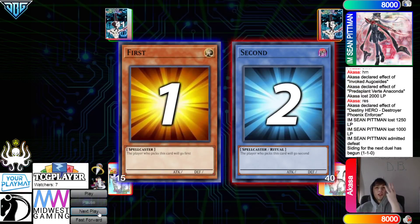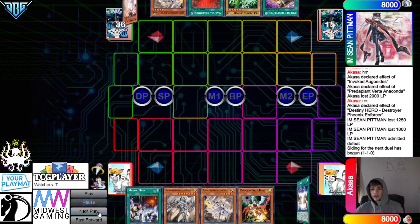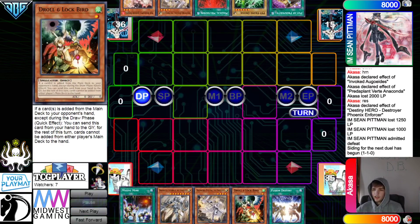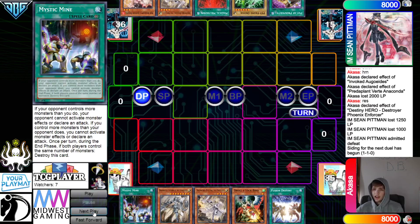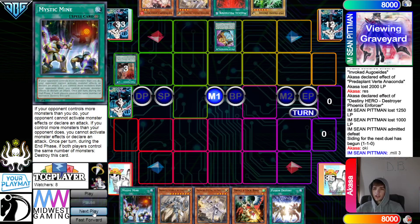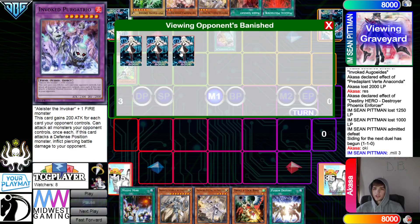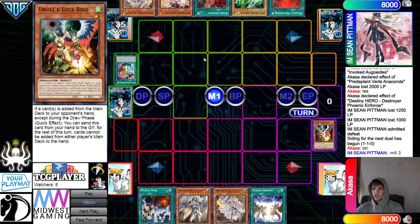Moving into Game 3 — Sean Pittman decides to go first. Opening hands: Mine, Knight, Ecclesia, Droll, Fusion Destiny, Prosperity, Driver, Meltdown, Ecclesia, and Ash. Prosperity looks at three and grabs Nadir Servant, then puts the rest back. Then activates Droll — imagine if this was Gamma. They play Omega too, so you'd get a free Omega out of it.